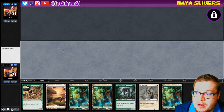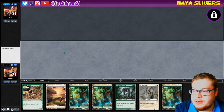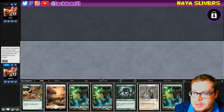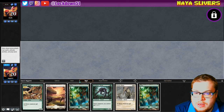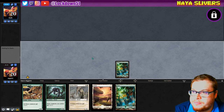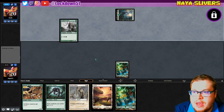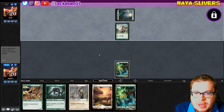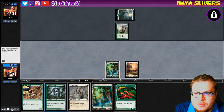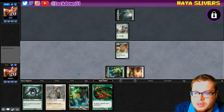Maybe he's mulliganing a little bit, maybe he'll mulligan further down than us — that'd be nice. We will keep this, they kept too. We're gonna dump one and say go. Full seven cards for him. He's going forest, he's going elves — are we going against some ramp again? Let's go Muscle Sliver first. Next turn we can dump the Virulence alongside a Sinew or Predatory, whatever we feel, unless we draw something better.